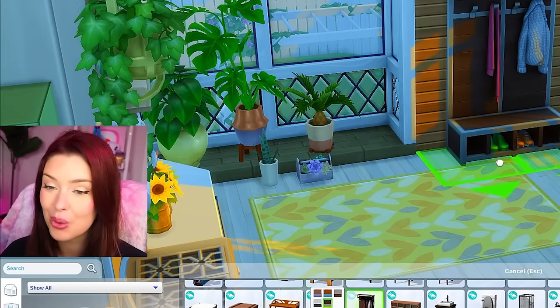This is our multi-generational dollhouse build in The Sims 4. I'm super happy with how it turned out. I love how it looks from the outside — here it is in different lighting as well. I hope you guys liked this video, and if you did, make sure to like, comment, and subscribe. Thank you guys so much for watching — I'll see you in the next one.